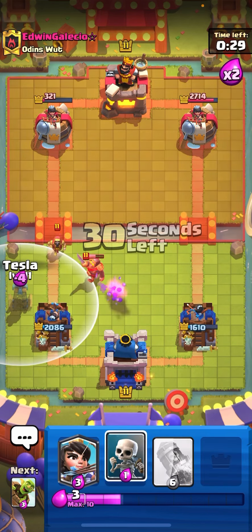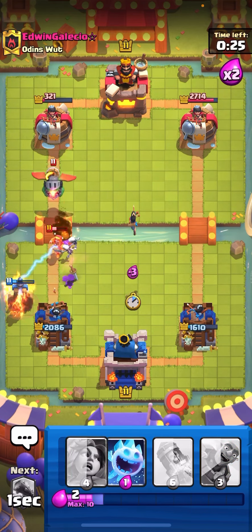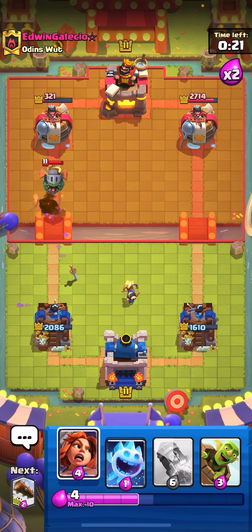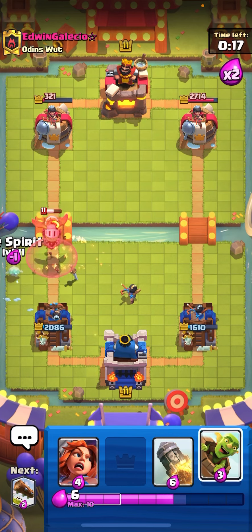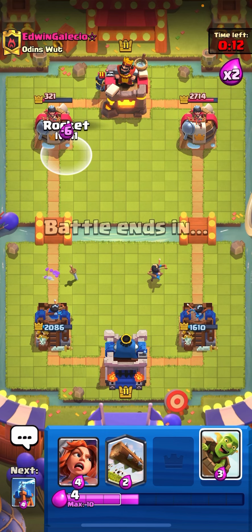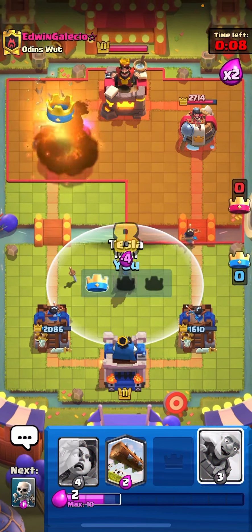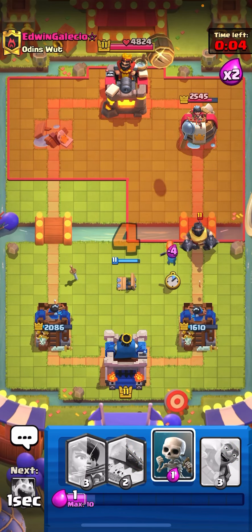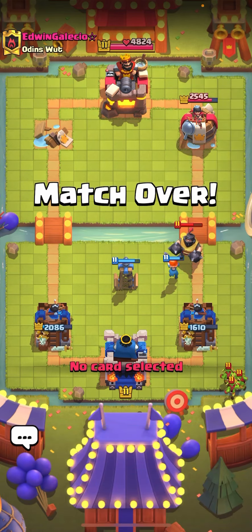Going for another tesla with wizard and skeletons. Princess sniping the inferno dragon — looking solid. Ice spirit, and we can rocket the tower for victory with the mini PEKKA there. Playing tesla for the mega knight, then valkyrie. He's playing his barrels all the way in the back — kind of funny. GG.